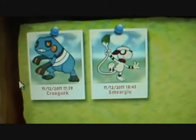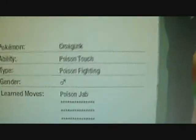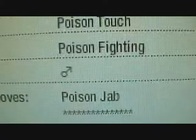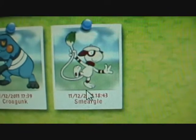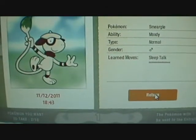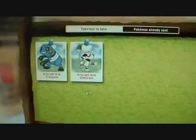And there you have it — the event Croagunk. He has Poison Jab and the Poison Touch ability, and it is Male, of course. And here is the one I picked from playing Dream World — just a Smeargle, probably nothing special. But this is the event Pokemon Croagunk, so today I'm taking them both home.